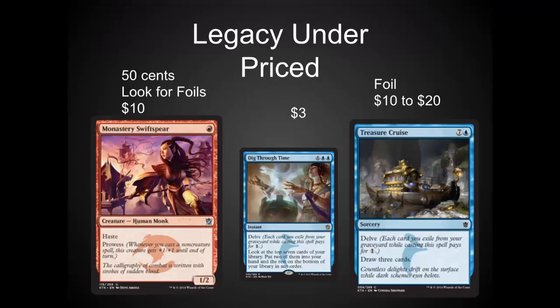These cards are already appearing in Legacy decks. The Swift Sphere is just an amazing aggro card — one, two, with haste. If you've got a lightning bolt or two, you can be hitting for a lot of damage. I am super happy with this card. I've been playtesting it in Modern and in Legacy, and it did really well at SCG this last week.